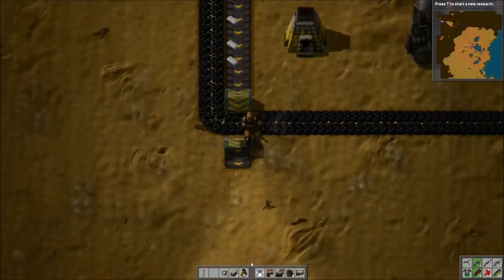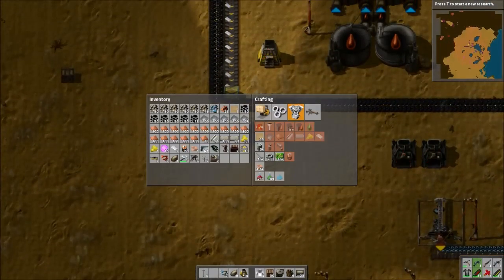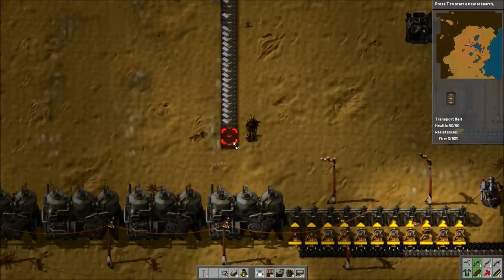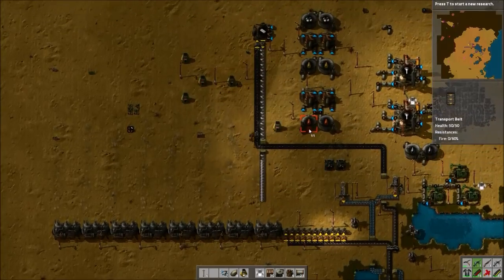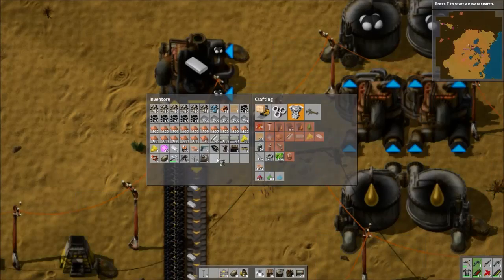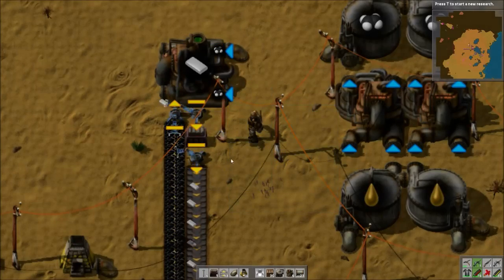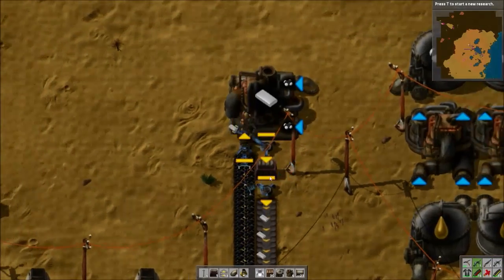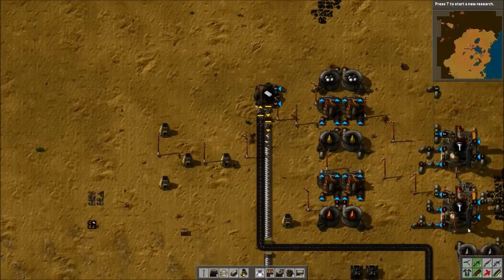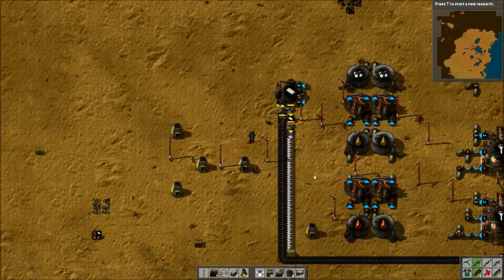Once you have logistics set up, it might be better than having it all on a belt, depending on how many logistics robots you have and how far you have to go. One thing you might want to do is put a buffer chest — I'm going to cap this at about two stacks for now. If you use a logistics chest, you can set a logistic condition, but I think a buffer chest is good, for the same reason as the oil storage: then if you run out, you have some in reserve, which is very important.